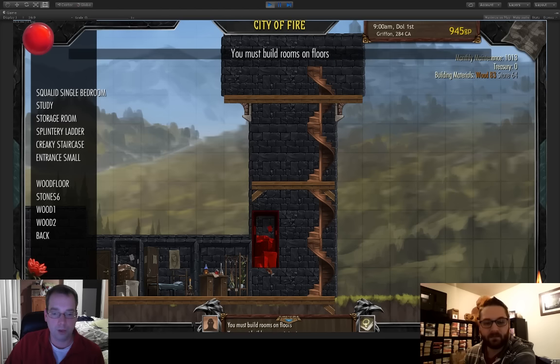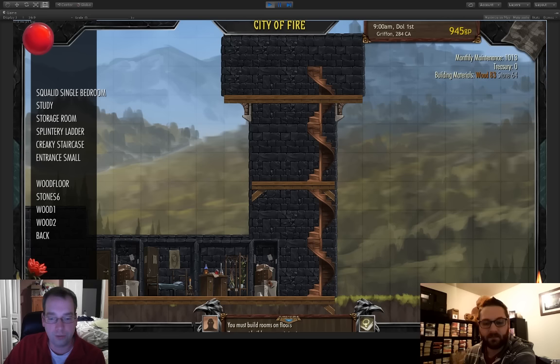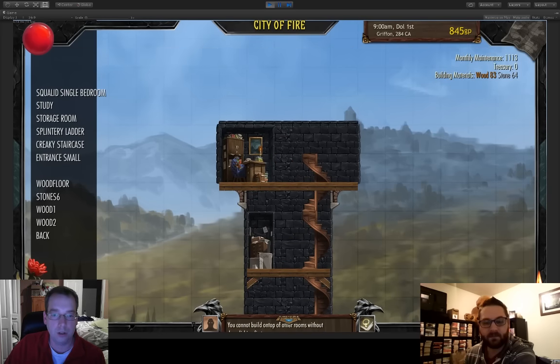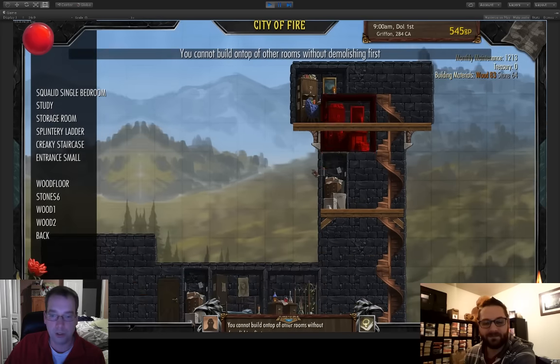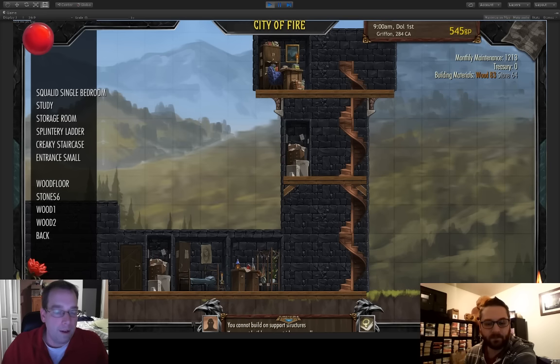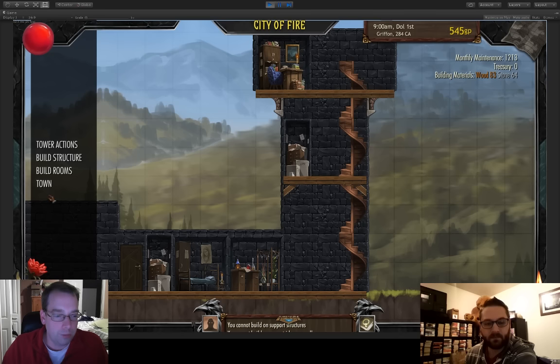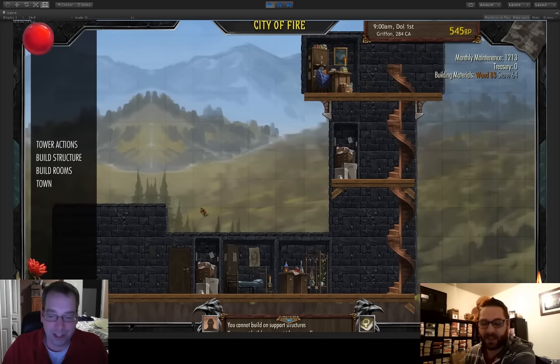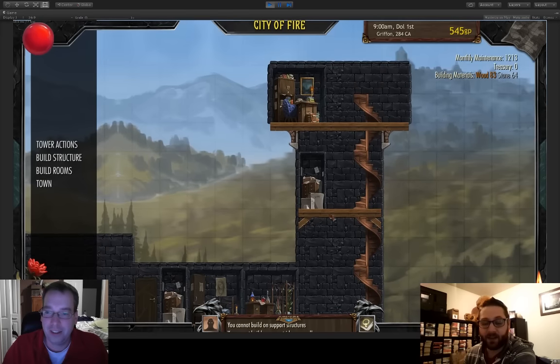Now we can build rooms. We have a storage room, which gives us more storage for our stuff inside the mage tower. We can put that here on the second floor. Then we take the study and put it up at the top of the tower — a nice quiet place. Once we put in the potion workshop that gives us some new actions. It's taken a couple of months to get this building system working smoothly, but it gives you a lot of freedom.